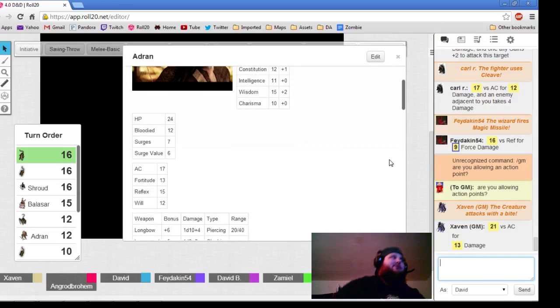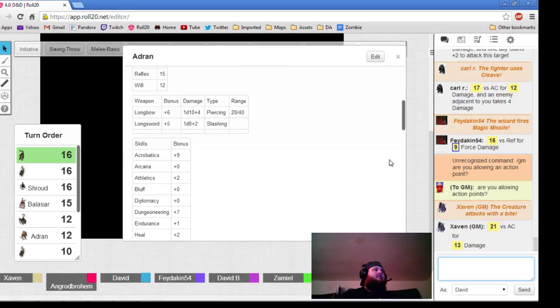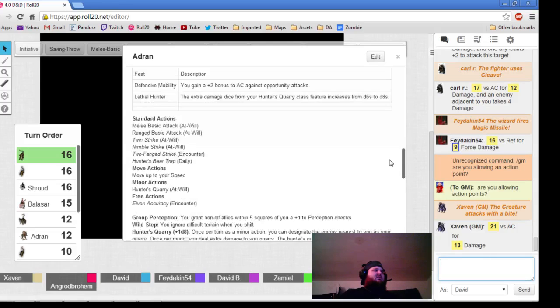I didn't see it anywhere in the sheet, so that's why I was curious. So Balasar, you take 13 damage — take the two off the temporary hit points and 11 off of your green square.